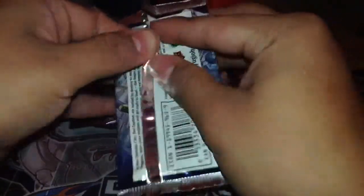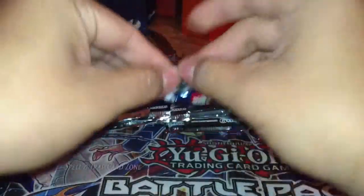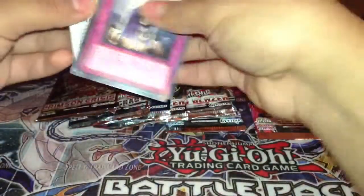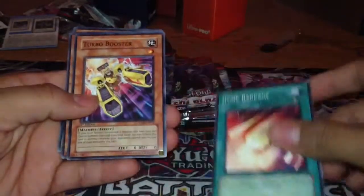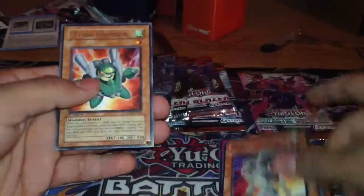Let's do another Duelist Pack. I really want to pull a Stardust — if I do, I would cry, not in front of the camera but during the video. Got a strategy card, Graceful Revival, and Turbo Synchron.